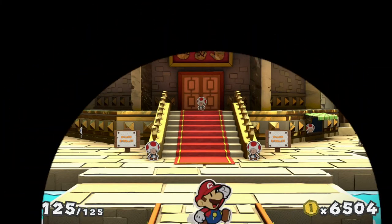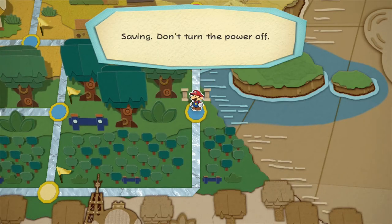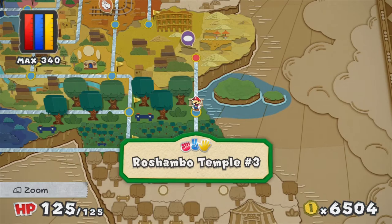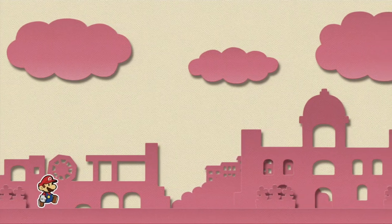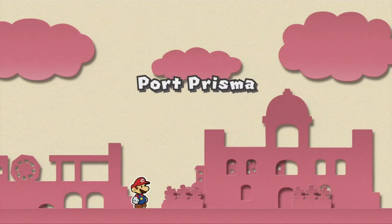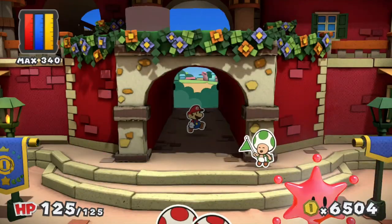Let's head to the world map — we have one last thing to take care of, and that is the museum! I believe we unlocked some new artwork for donating cards recently. So let's take a look at that.